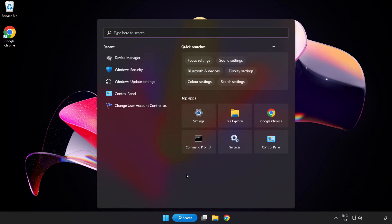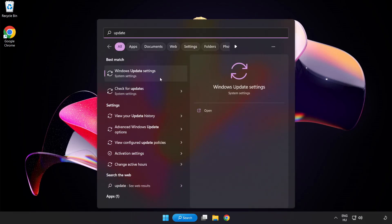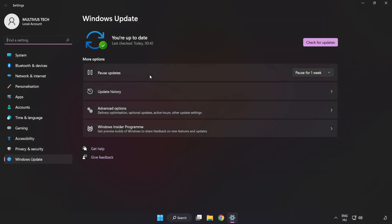Click the search bar and type update. Click Windows Update Settings. Click Check for Updates. After it completes, click Close.